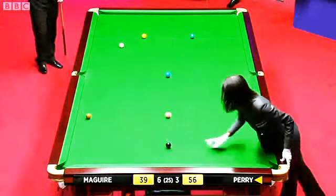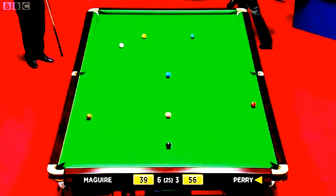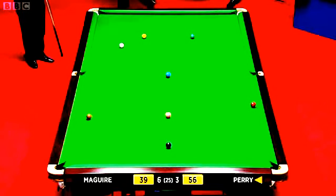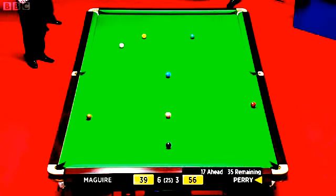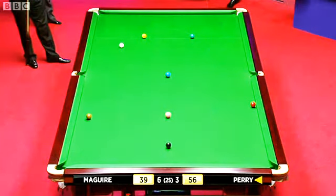Knocking that brown relatively safe is not a bad thing from Joe's point of view, because if he does slip up, the colours were all on their spots, but it would be a tough clearance. It's pretty tough to get this safe as well. It's not one you can bump and knock around the angles.